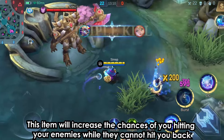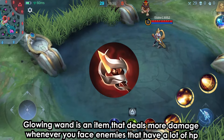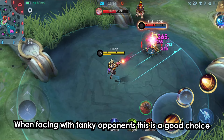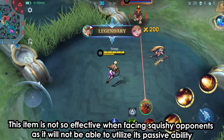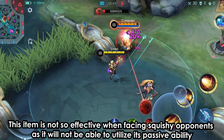This item will increase the chances of you hitting your enemies while they cannot hit you back. Glowing Wand is an item that deals more damage whenever you face enemies that have a lot of HP. When facing tanky opponents, this is a good choice. This item is not so effective when facing squishy opponents, as it will not be able to utilize its passive ability.